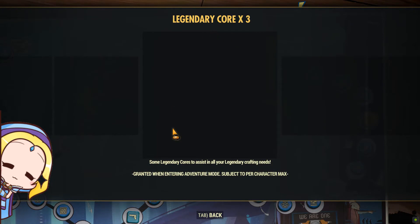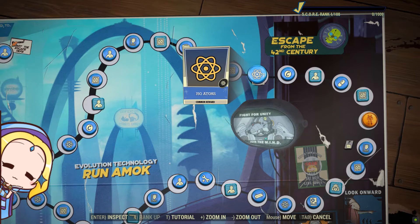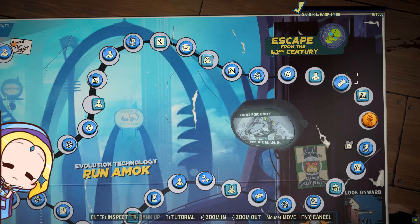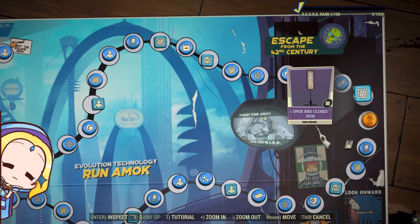It is quite early in the scoreboard that you are rewarded with 3 Legendary cores. This is particularly useful, but I think cores would be easily attainable from World Events. Legendary cores will become the next Treasury Notes where players will have an abundance of them, so don't worry too much about them.